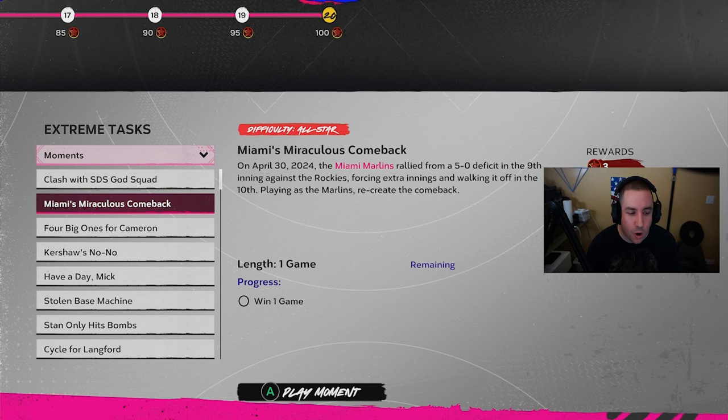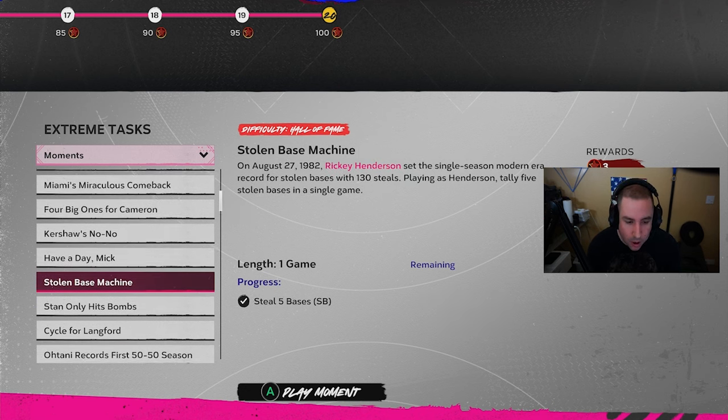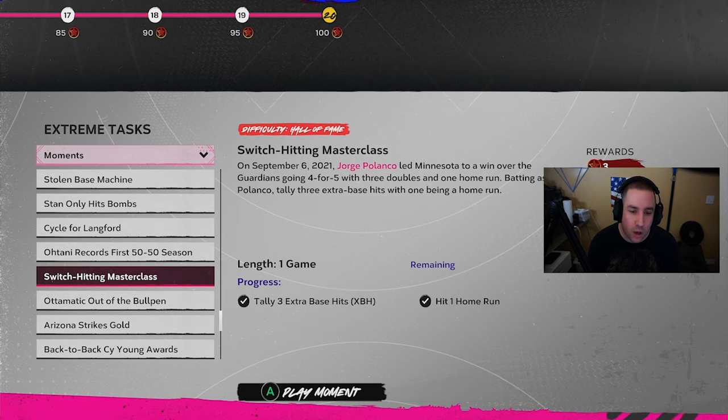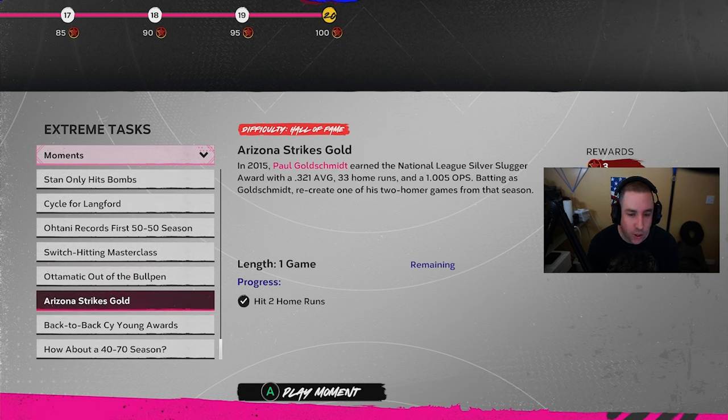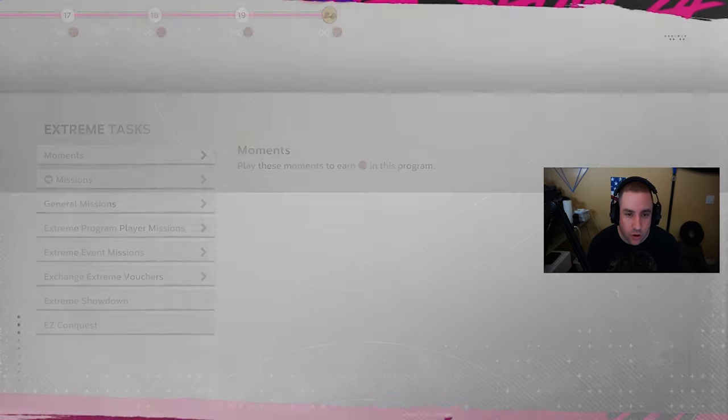For moments: we did the Mickey Mantle four hits including one triple moment, the steal five bases with Rickey Henderson's moment, Jorge Polanco's three extra base hits including one home run, and two home runs with Paul Goldschmidt. That gave us 100 stars in the program — complete — and we got Ronald Acuña Jr.